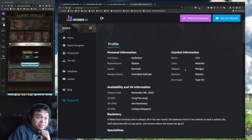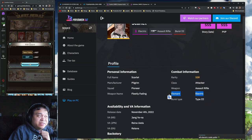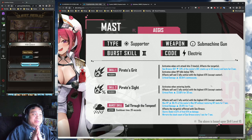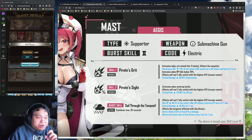And lo and behold - what are their elements? Electric, electric, electric. This is going to be an electric team. Perfect units: Scarlet and Guillotine, easily. I wonder how she's gonna work out of the box without necessarily overloading as well.